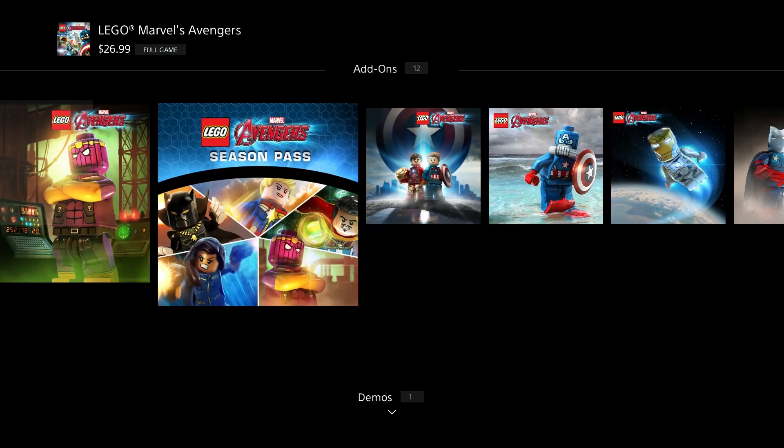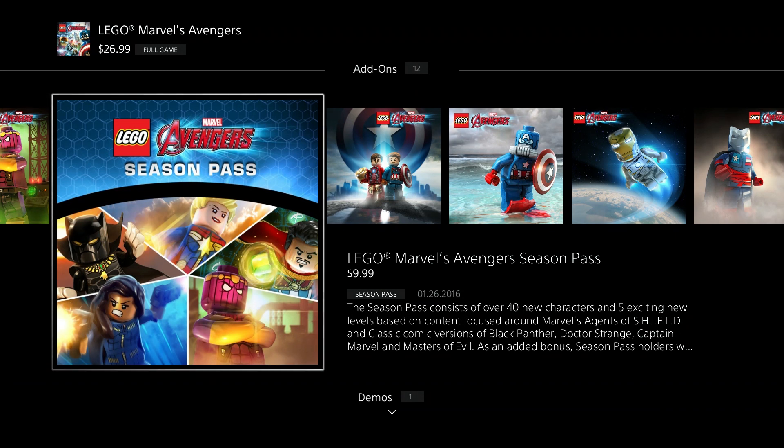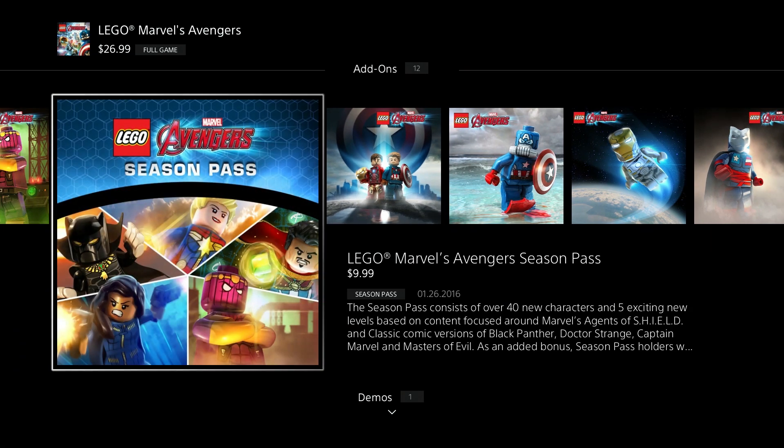I'm going to get the season pass, which is always the best deal because then you get all the DLC downloads all in one and you'll save some money. But if you don't have the money - it's still only ten dollars - you can get a lot of the free ones, which we've gotten so far and they gave us a bunch of cool characters. This is how you do it for games. A lot of games do it, especially the LEGO games.